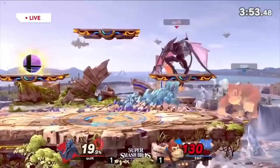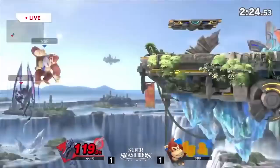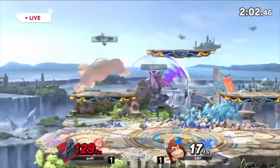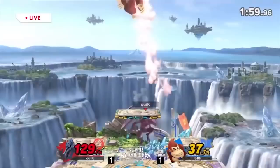Back air is like a stronger fair that lingers less — you aim it accurately and get a strong kill move. It's going to be your best aerial kill option at a decent percent. Up air, I think, is going to be really, really good because you have giant wings and hit way above your head with a huge range. I'd guess that's probably his second best aerial after Nair — it's so good at hitting people out of the air. It has pretty decent range and priority from my experience.